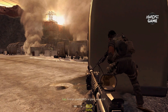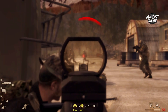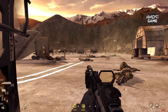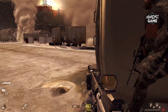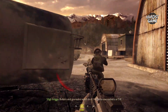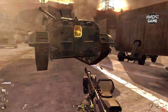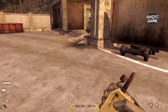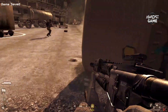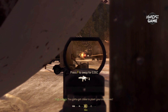Find an enemy RPG — use the C-4. We need to take out the BMPs. Come on. Horse is in that boat. Do it — we've got to use carpets of C-4.